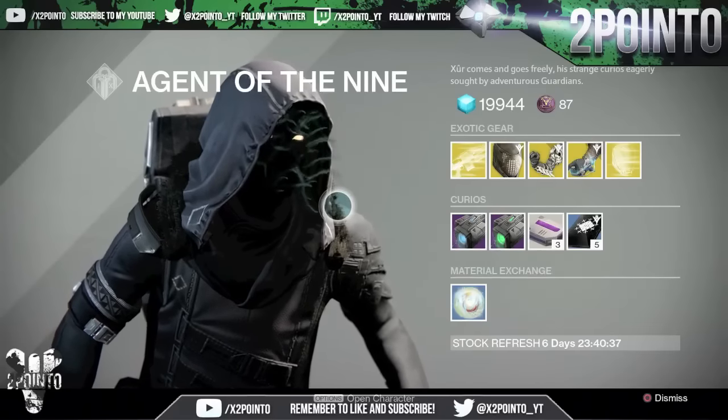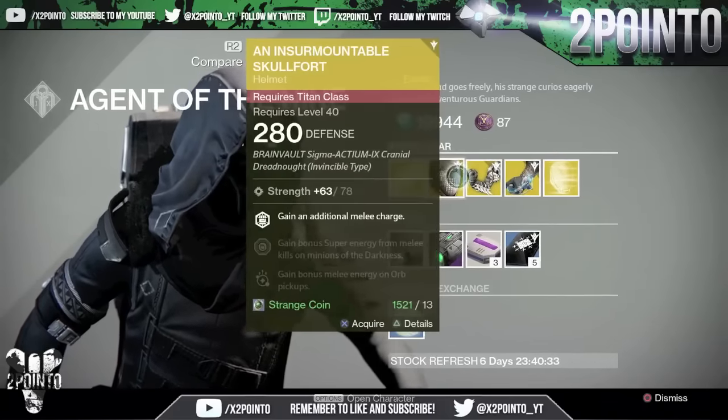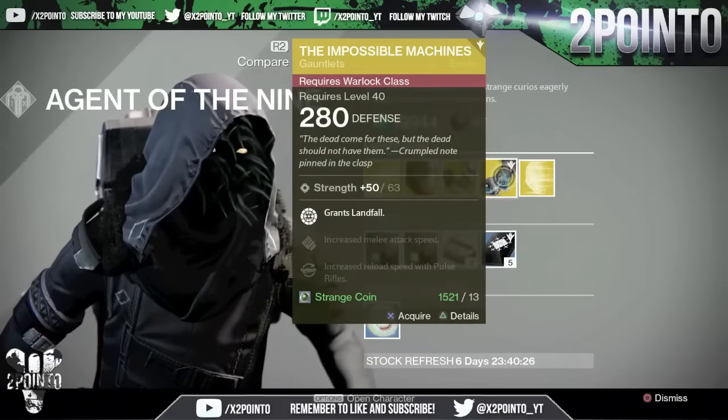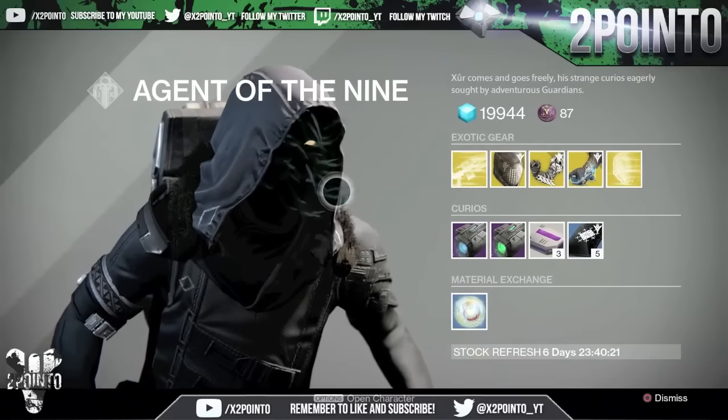So that's Xur for week 54 — pretty good week. I'm going to be picking all of these exotics up just to have all of the year 2 versions, and obviously picking up the Impossible Machines because it's brand new.